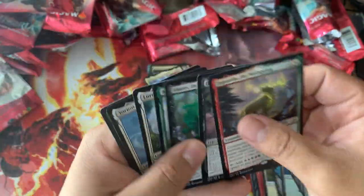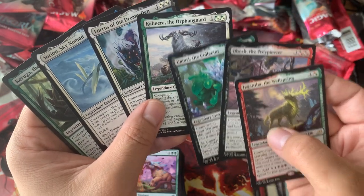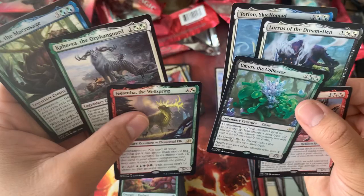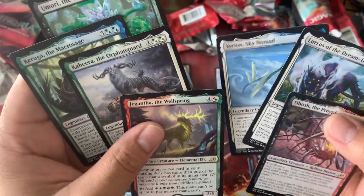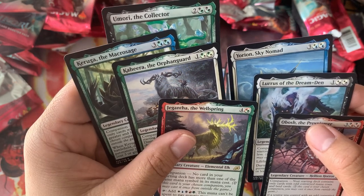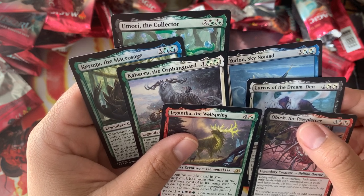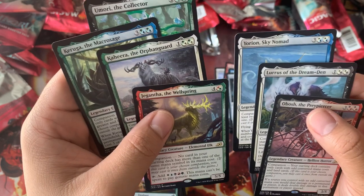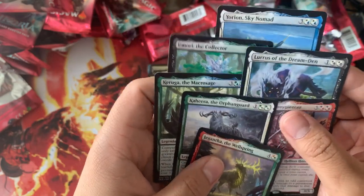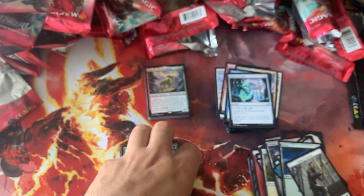And like I said earlier, we ended up with seven companions — I didn't think we ended up with seven, that's crazy. All the green ones, almost all the black ones. I think we're missing Gyruda, Zirda, and one more. Missing Lutri, Zirda, and Gyruda — the otter, the demon Leviathan, and the fox thing.